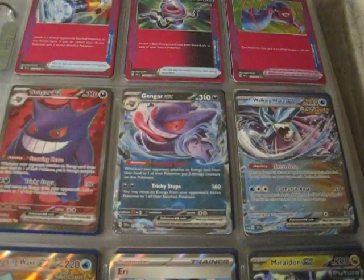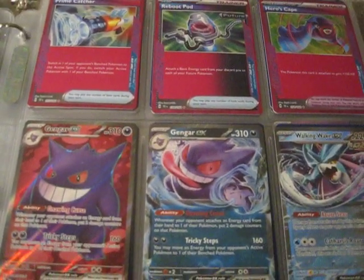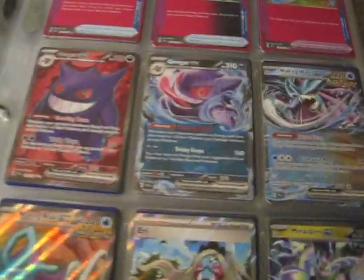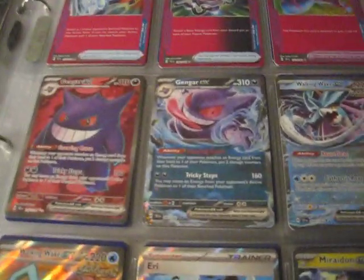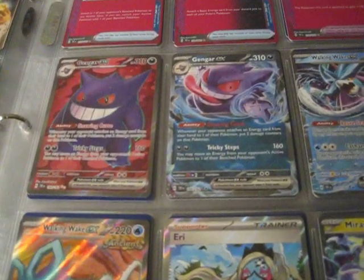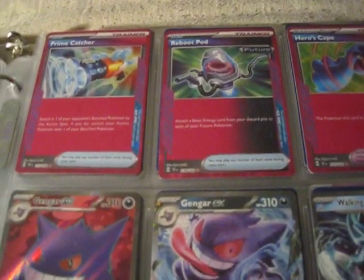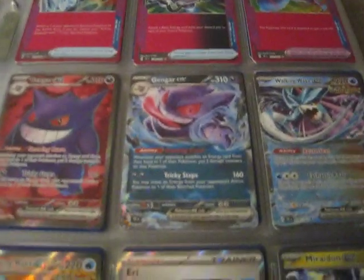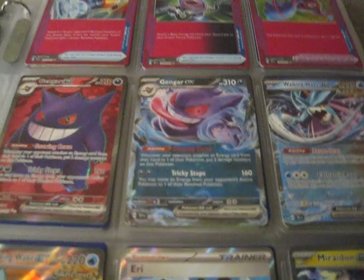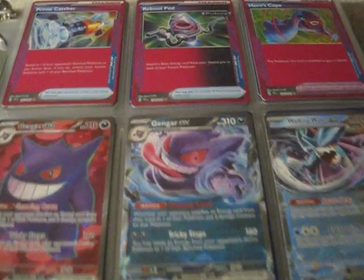Back with another binder vid — this is the results of two Temporal Forces booster boxes that were opened. Some of the best pulls right here: Prime Catcher, Reboot Pod, Cape Gegars. Those are like the highlights; I'm pretty sure there's some other cool stuff in here too.